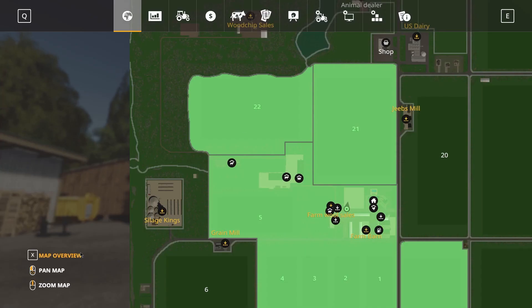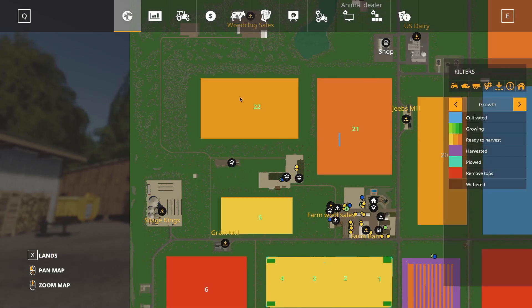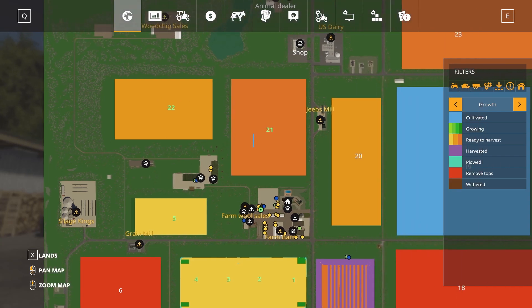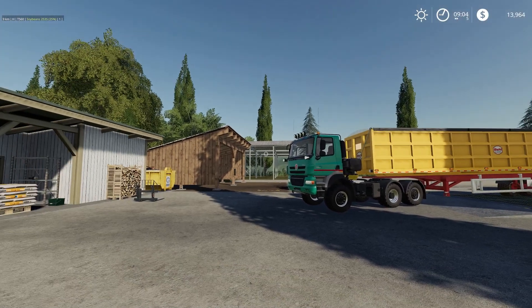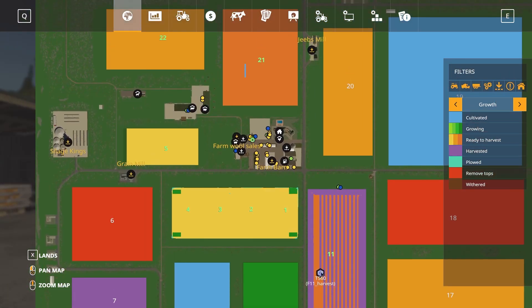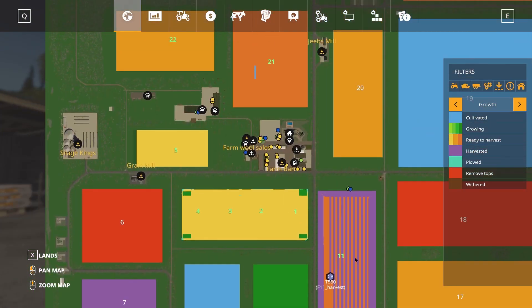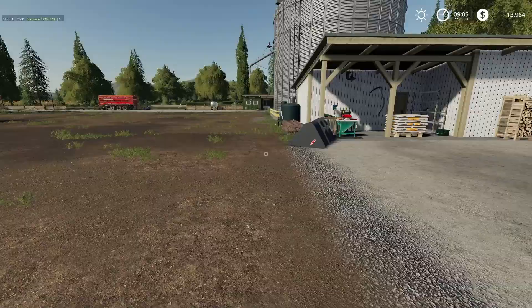Now that means if we go back to the map overview, we have a field there that's ready to harvest. The bonus is we get the harvest out of that straight away, which should help offset the purchasing price — even though we won't sell it straight away. Once harvested, that field will become our grass field. We'll have to have a look at the lay of the field and see what's best. Anyway, that is pretty much it for this episode.